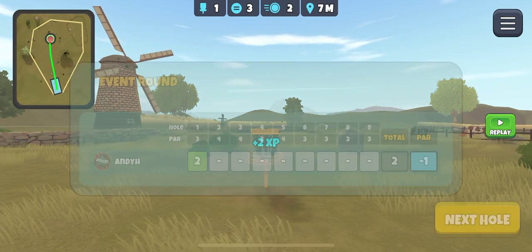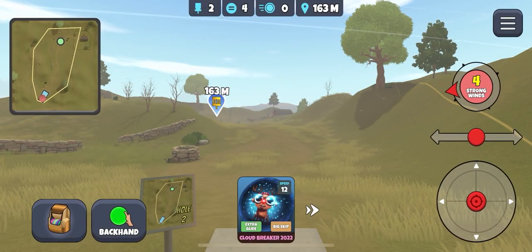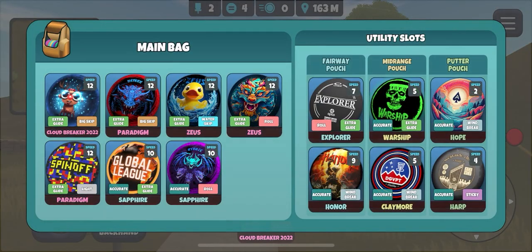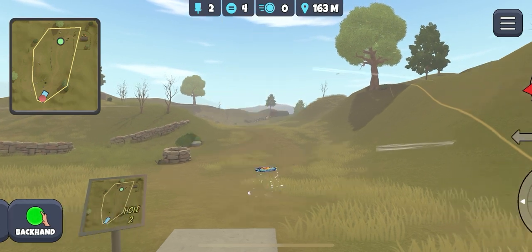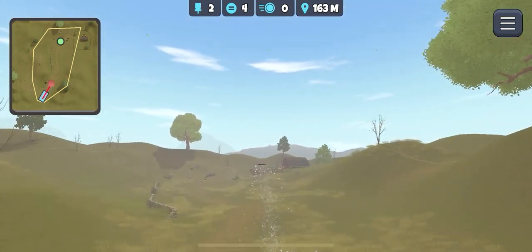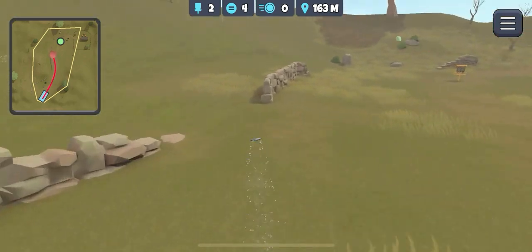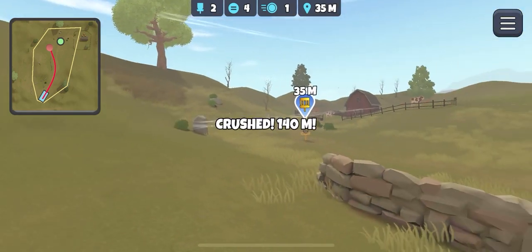Hole two is sometimes a tricky one, especially with this wind. I'm going to slide to the right. I'm going to take the water skip disc and then try and hang it out there. Oh, it turned too early. Yeah, that was what I was scared was going to happen.